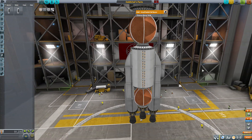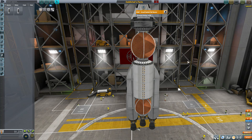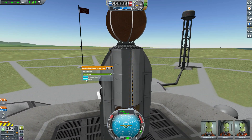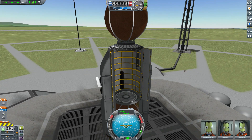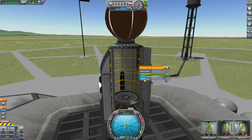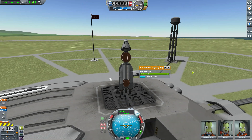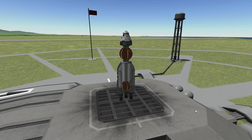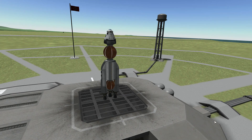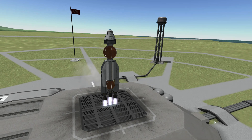It's a fun odd little ship and, as I mentioned, it surprisingly flies — I thought it would fall over like a stone. It's got a decent amount of fuel. If we look at the smooth open animation on the cargo bay, there we go — a lovely smooth animation. Let's close that back up, turn on SAS, get a nice screenshot for the thumbnail, and then launch in three, two, one — lift off!